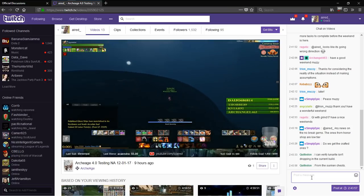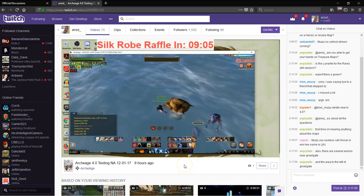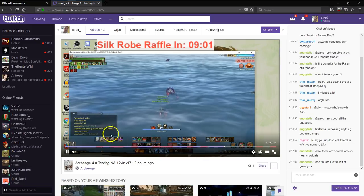We are uncertain whether that is because the build on the PTS is old, or if it was erroneously reported that they're supposed to drop there. Either way, as it stands now, Sunken Treasure chests are dropping exactly the same stuff as always: Vault Stones, Shipwright Bags, along with some journal entries and some vendor sellables.